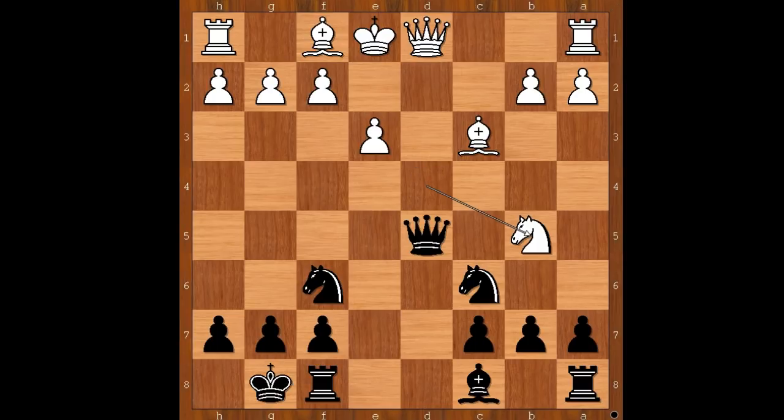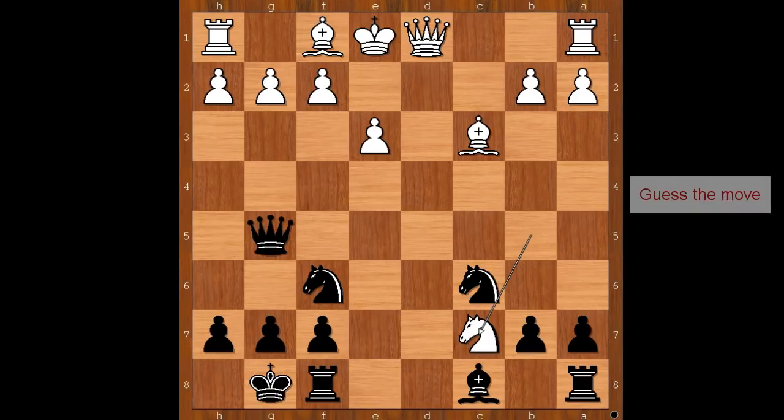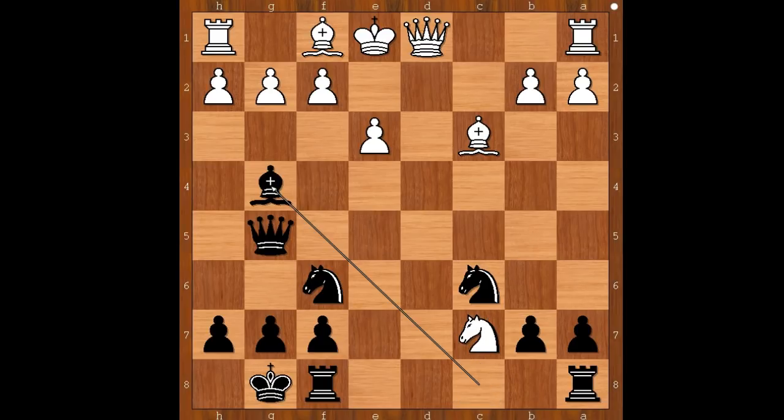But now knight to b5, threatening knight takes pawn on c7. How to defend the pawn? Perhaps queen takes queen comes to mind. Dieter Pirot played a very important move: queen to g5, allowing white to capture the pawn on c7. Knight takes on c7, attacking the rook. Dieter Pirot played bishop to g4, attacking the queen and developing the bishop with a tempo.